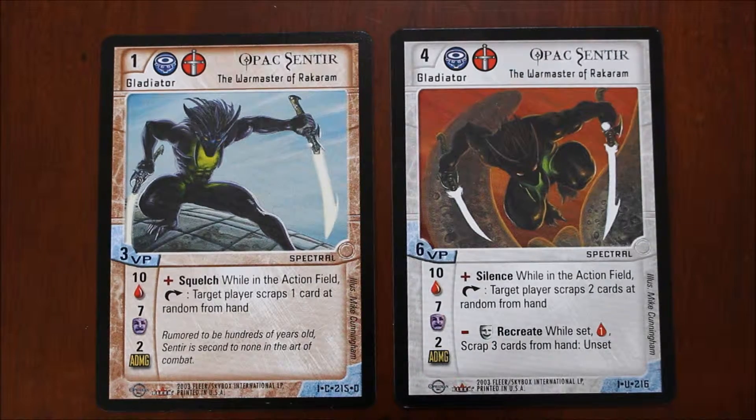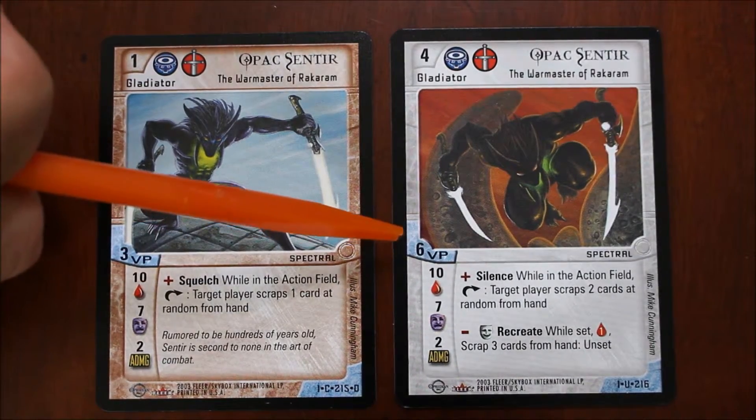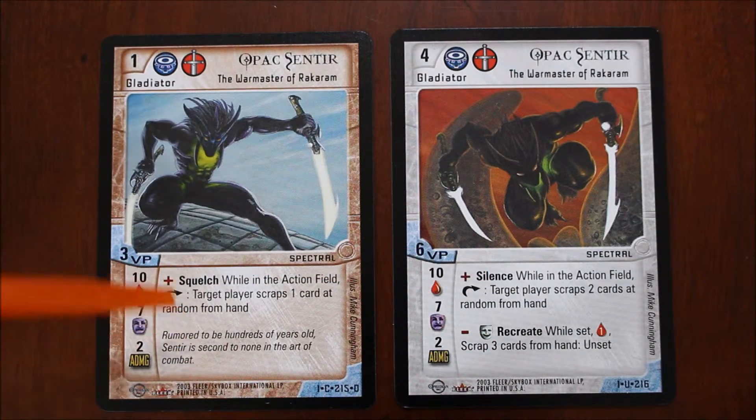Next up is the victory points of the gladiator — that's the VP, indicated by this little blue mark here. The victory points are what you use to determine your initial startup team, and also what the gladiator is worth if he's killed in action. You'll notice that the higher level gladiators are actually worth more victory points than the lower ones, because they're more powerful — they allow you to play more powerful cards, and they have abilities that are more powerful than the earlier versions.